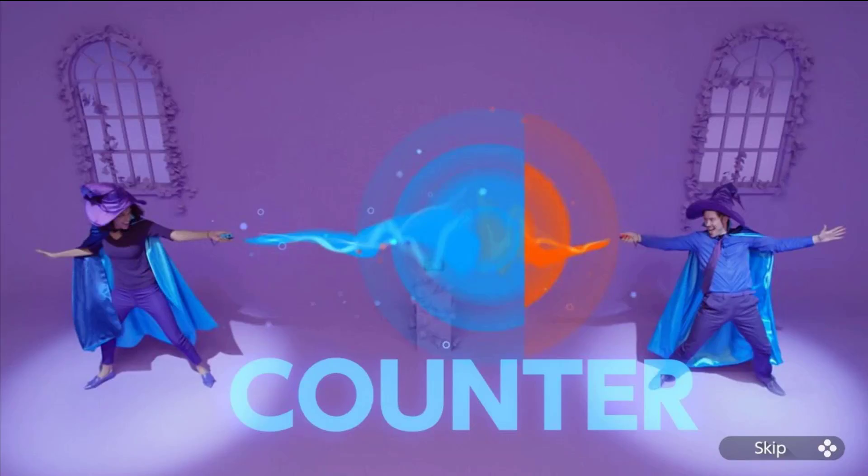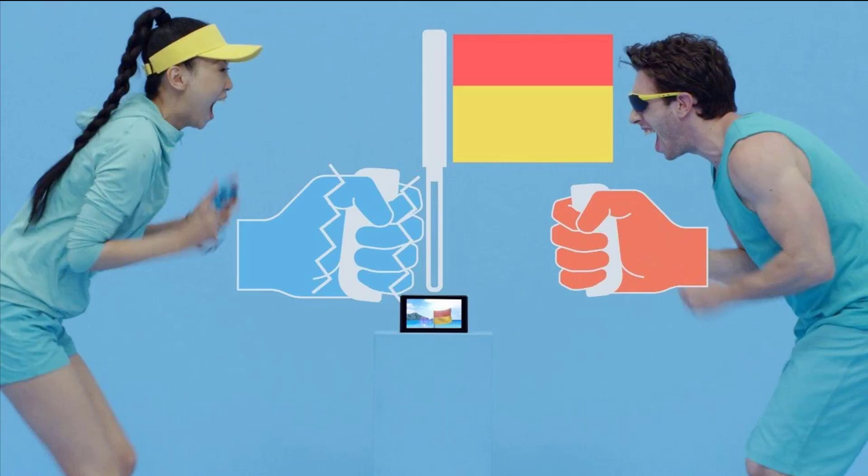1-2-Switch firmly establishes the Switch as a go-to party device — a system that is fun to gather around and have people doing interesting, unorthodox gaming activities in a way that's entertaining both to participants and people watching. The bigger your party, the more people you have experiencing 1-2-Switch, the more fun you're going to have with it. I did pre-order this on Amazon and ended up only spending forty dollars, which I think is a much more reasonable price than the fifty being asked at launch.